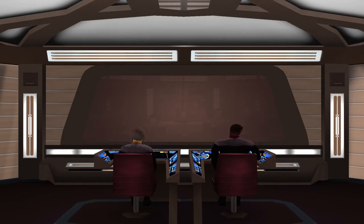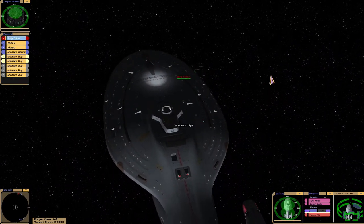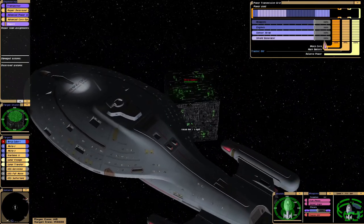I am using a different Voyager cube than I was previously, so I am hoping this will work this time. Red Alert, shields up. Lower your shields and surrender your ships — we will add to a biological level.